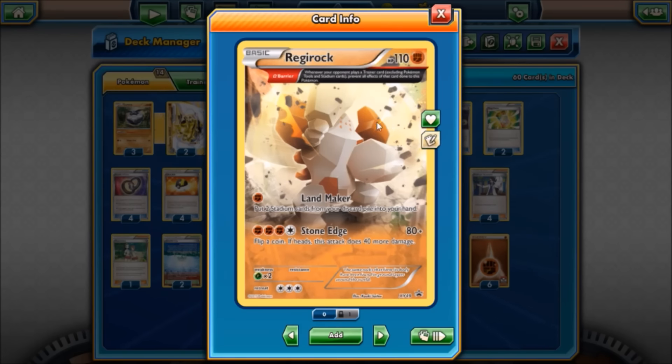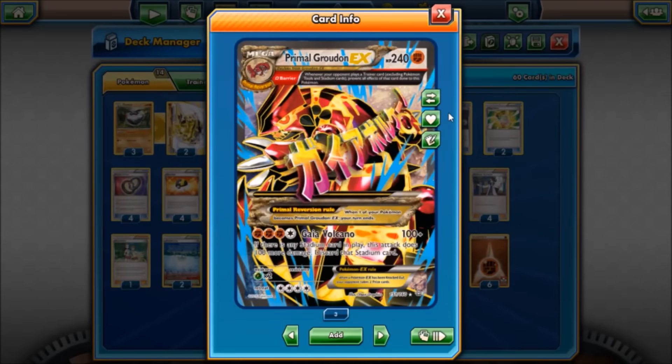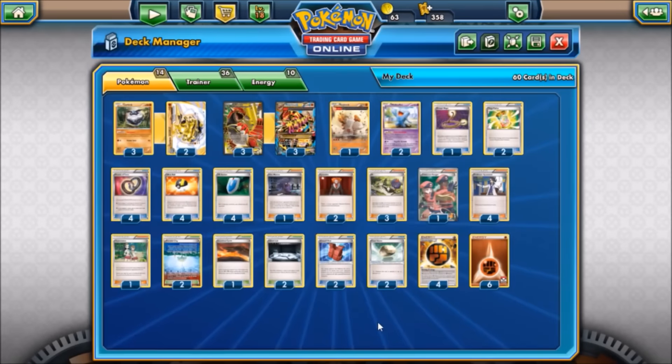Regirock and Primal Groudon both have the Omega Barrier ancient trait, which prevents all effects of your opponent's trainer cards — except stadium cards and Pokémon tools — done to the Pokémon with this trait. This includes major meta cards like Lysander, Crushing Hammer, and in Mega Scizor variants, anything that would bring it forward. If your active Pokémon has Omega Barrier, it prevents Escape Rope from sending it to the bench. Really outstanding card, and protection from Lysander is the big reason why we go this route.